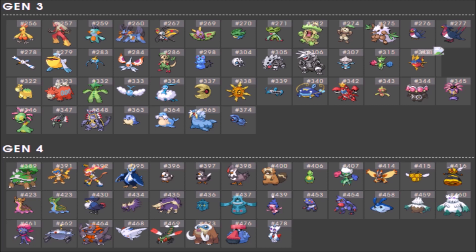Gen 4 eligible Pokémon: Torterra, Monferno, Infernape, Empoleon, Starly, Staravia, Staraptor, Bibarel, Budew, Roserade, Mothim, Combee, Vespiquen, Gastrodon, Honchkrow, Stunky, Skuntank, Bronzor, Bronzong, Mime Jr., Croagunk, Toxicroak, Mantine, Snover, Abomasnow, Weavile, Magnezone, Rhyperior, Togekiss, Yanmega, Mamoswine, Probopass, and Froslass.